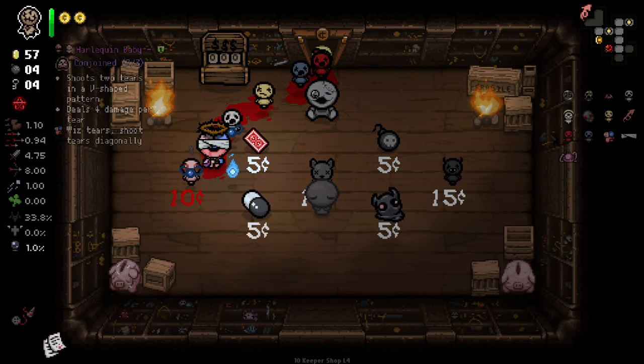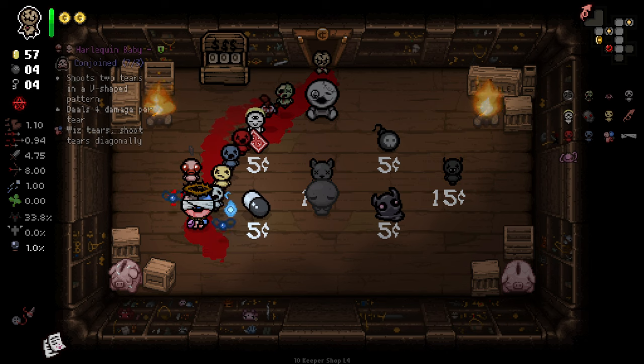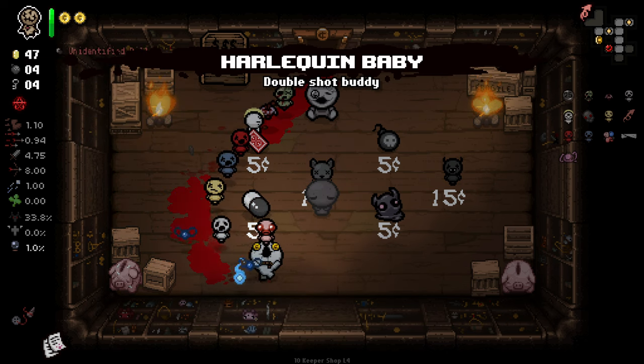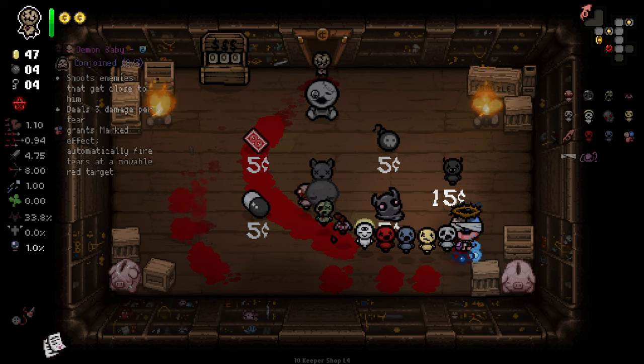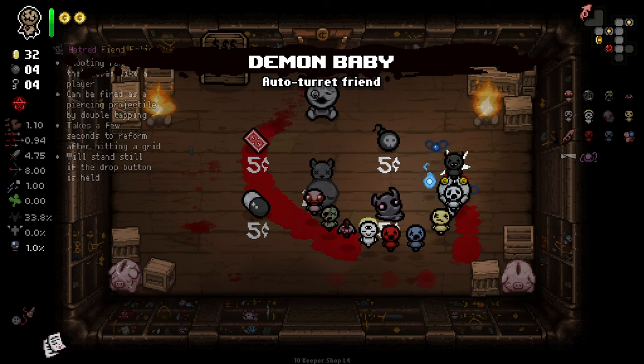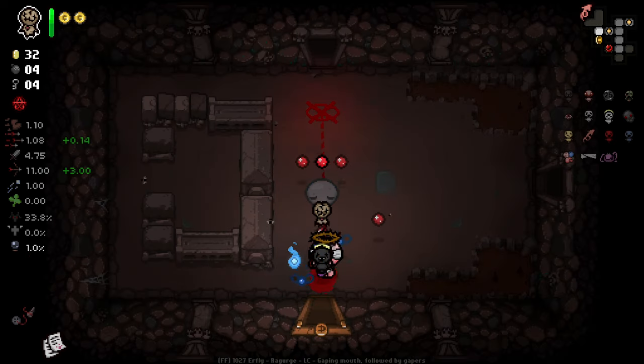Our first shop — we're going to get Harlequin, who has Wiz tiers that shoot diagonally. That won't be too bad for us since we can't shoot ourselves. And then Demon Baby grants the Marked effect, automatically firing tears at a movable red target. That does affect us — it allows us to aim our familiars a little better, which is probably pretty positive for us.